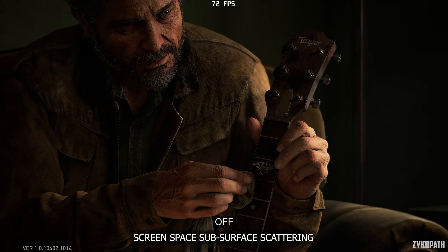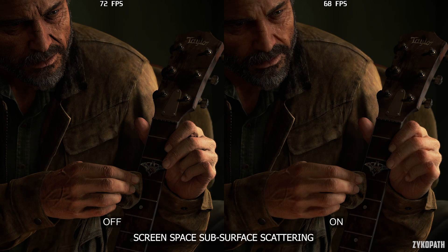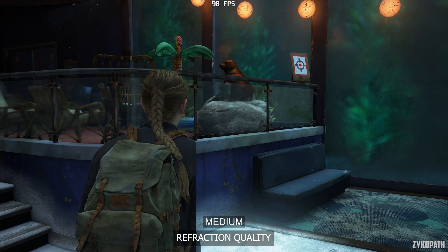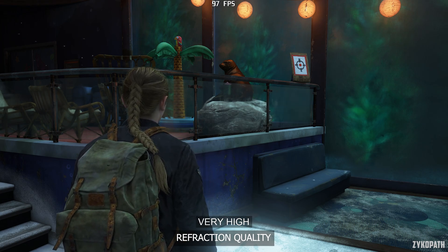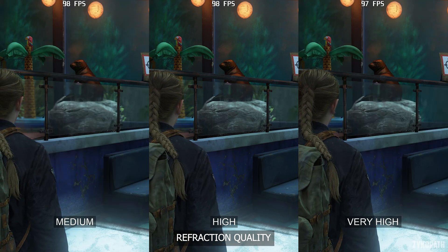Screen space subsurface scattering is very important to have enabled, as without it characters can look rough and ugly. It even has an effect on NPCs. Performance depends on the scene, but even though it costs a few frames at worst, it's a must-use setting. There are very few surfaces where the refraction quality setting can have an impact. The high option increases the resolution and quality of the surface, while very high can completely change the look of the surface. As the performance impact is negligible, keep it on very high.